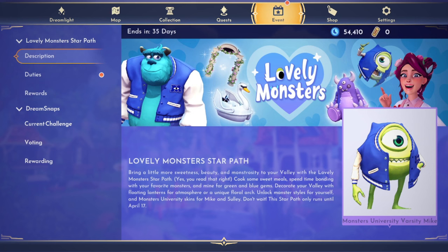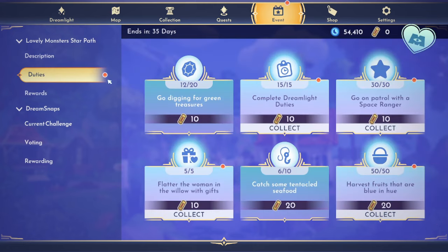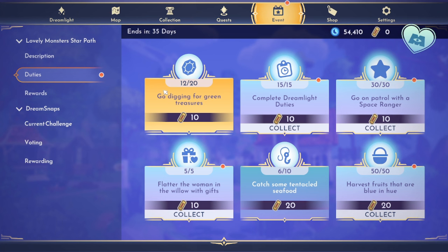We have zero points right now and we'll go to the duties. I did work on those a little bit. Still working on the digging for green treasures — there's not been many, honestly. I found mostly emeralds, but I haven't really found any of the Peridot and Jade. Jade's basically non-existent.